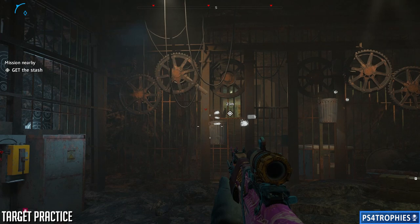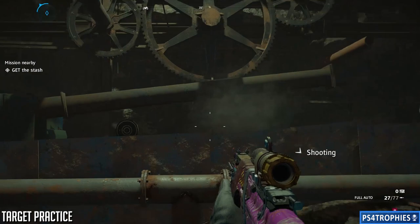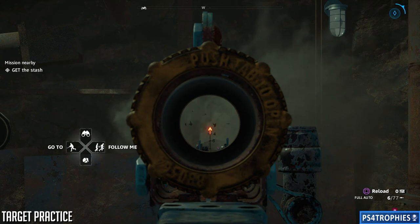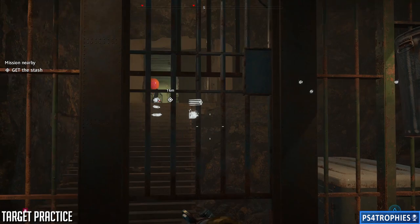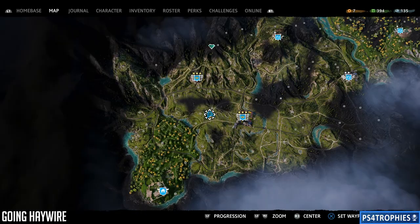Now we've got to hit some targets on the right-hand side to get the ball to roll down. This side is a little easier — I don't make it look easier, though. Once we've got all four targets on the right-hand side, the ball starts moving, the gears start spinning, and eventually the gate to the stash will open up. Since this is the third treasure hunt, if these are the only three you've done, you will pop the trophy at this point. I do recommend you still continue getting all the perks and doing all the hunts, because those perks are very valuable.